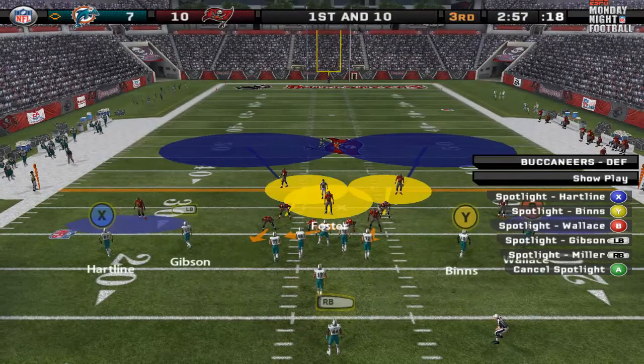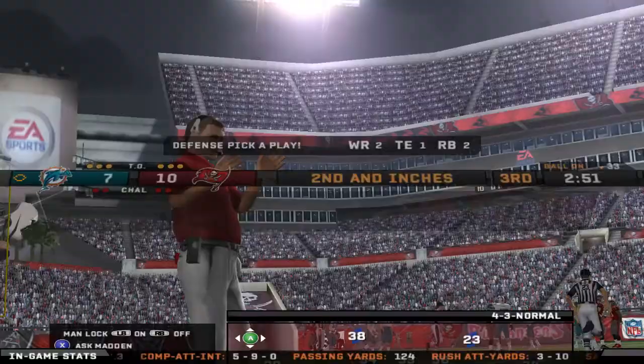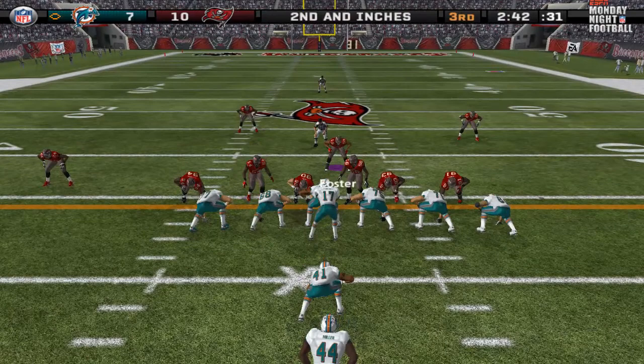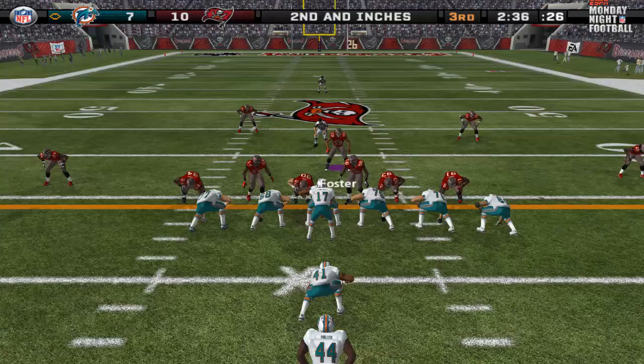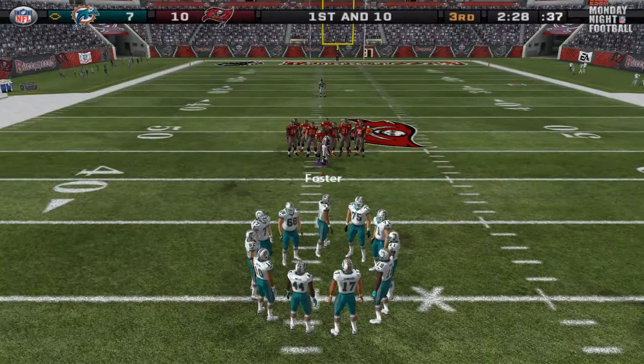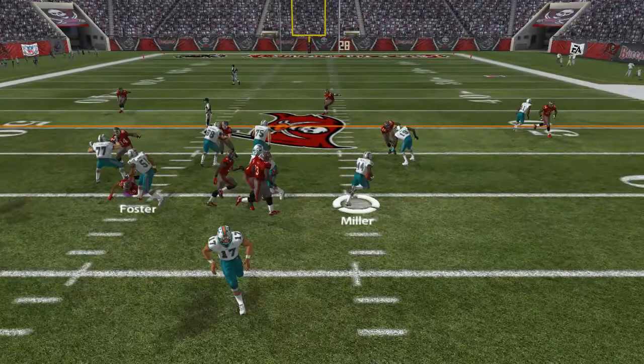They've got four wide outs — we could be in trouble here, we don't have the personnel on the field and he's running. I switch — I would have hit stick to him, he probably would have fumbled, but it switched to the wrong person. I'm going to watch if he runs to the edge or something, try to get him with Foster. Making sure he didn't go to the outside — really should have just clogged up that hole, but I thought my blitzing linebackers in that gap would force an outside run. He comes back to finish the play though.